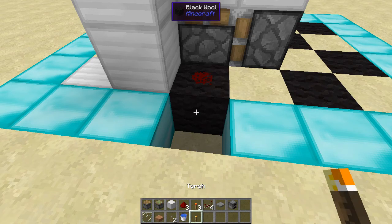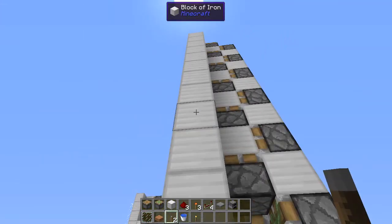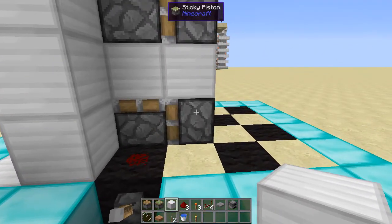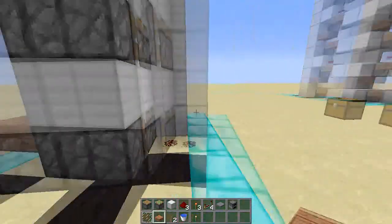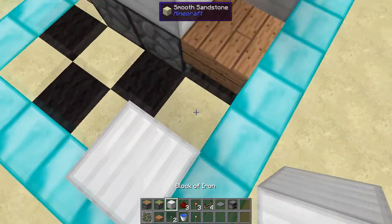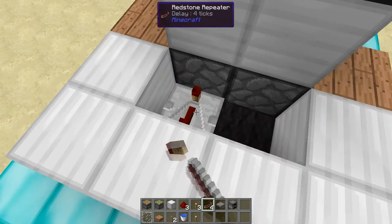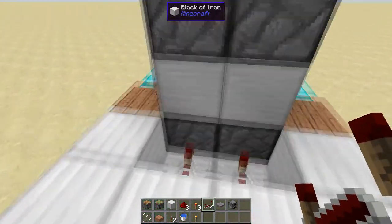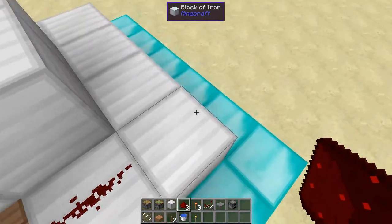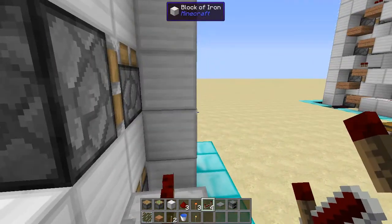You can place down levers — a lever right there. Now the next step is to place down your slabs of whatever sort on the two sides just like that, and place down iron around like this. Place down redstone repeaters and make sure they're on four ticks. Then cover that with iron blocks, and over here put redstone with a redstone repeater.